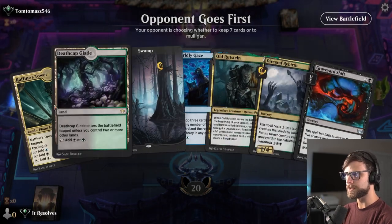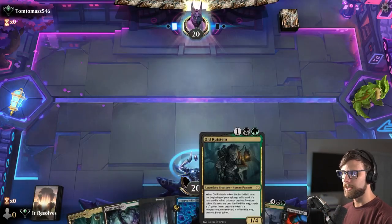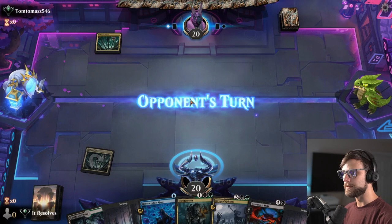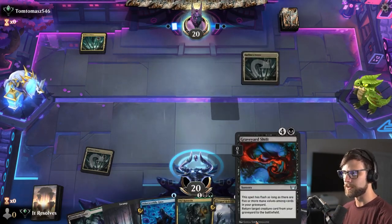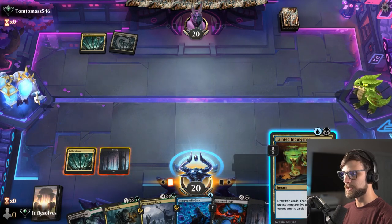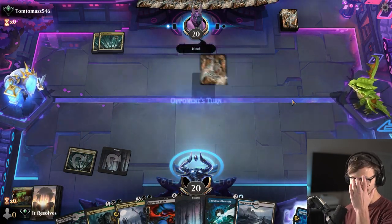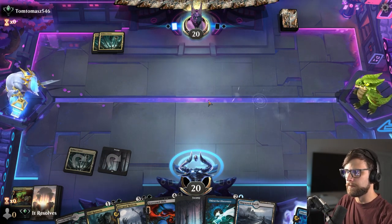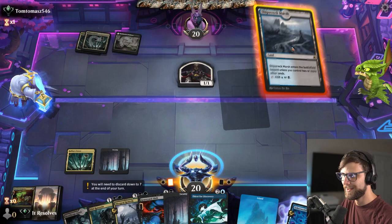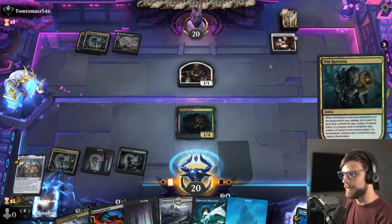Here we are for game number two, and I think this is a relatively easy keep. We have the spells, and we've got Otherworldly Gaze and Old Rutstein, so I feel like this is a perfectly reasonable start. Hopefully we can get something into our graveyard off of that Otherworldly Gaze or Old Rutstein, and that'll give us the opportunity to reanimate early. Do we do that, or do we just Tainted Indulgence? I think we Tainted Indulgence here — they don't have a ton they can do. We'll get rid of the Otherworldly Gaze since we can.